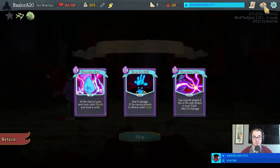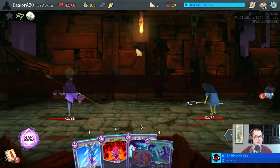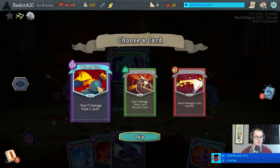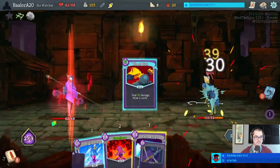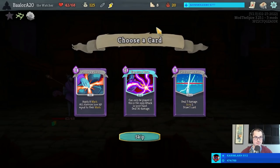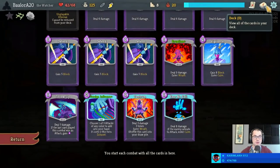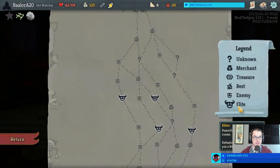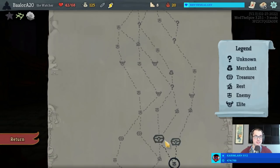We already did the signature move thing - we actually made it work last run too, that's pretty cool. I'll take a Cut Through Faith though - draw and scry and damage. As we get more relics it's going to get even better, and we have several upgrades left this act. Beautiful.